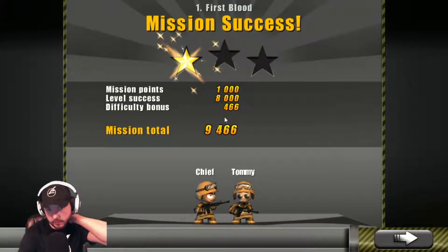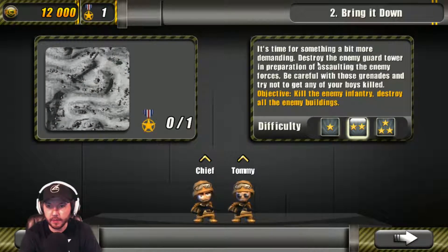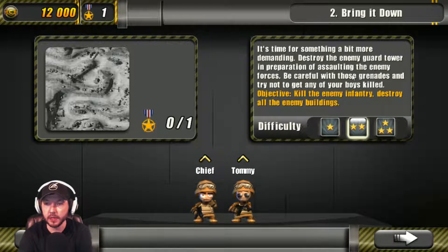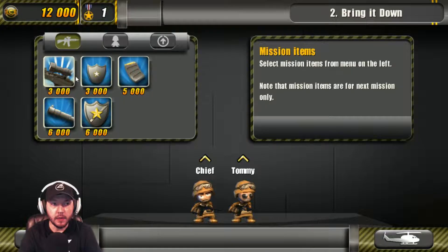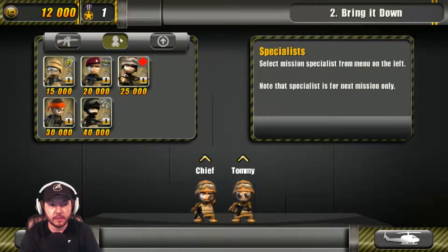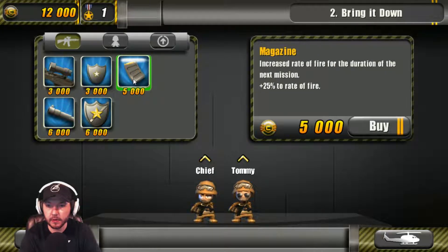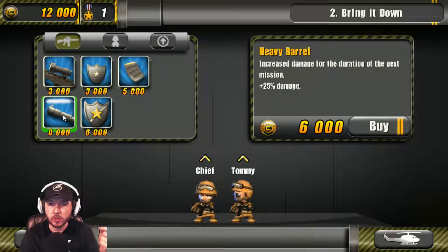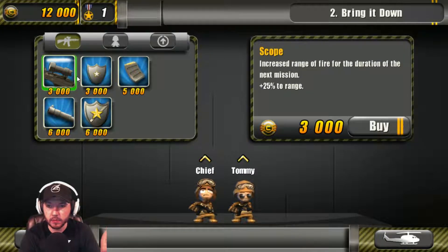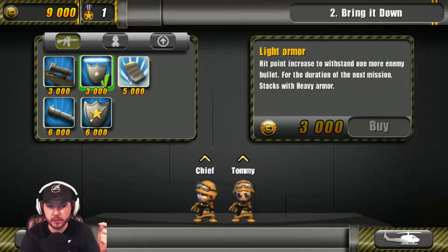I didn't get three stars — I probably could have completed that faster, but that's cool. It's time for something a bit more demanding: destroy the enemy guard tower in preparation for assaulting enemy forces. Be careful with those grenades and try not to kill any of your boys. I got 12,000 — I could use a sniper rifle. Let me look at items: magazine increases rate of fire, hit point lets you withstand one more bullet, heavy barrel increases damage, scope increases range. I'll go light armor.